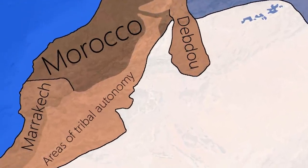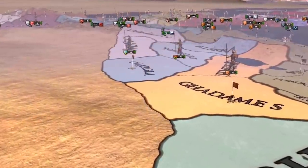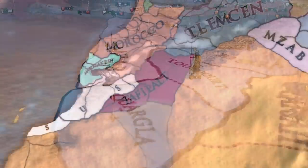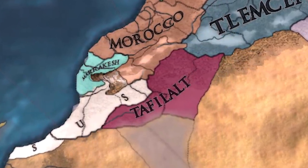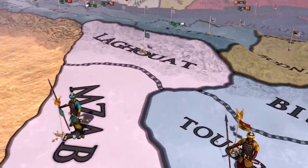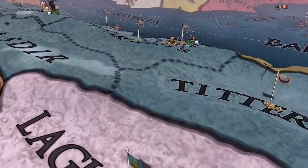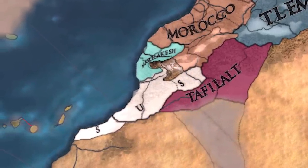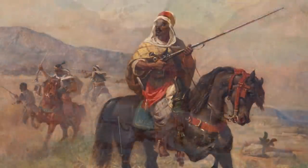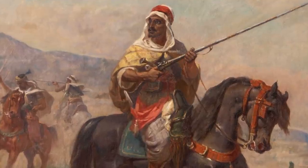Morocco had a lot of autonomy in the south of the country, with tribes controlling the region. This was known as the Bledes Seba, a historical term referring to the lawless areas that the Moroccan Sultan had no control over. One person I spoke to suggested replacing the Tafelot tag with a stateless society. I finally was able to find a bit of flavour about Souce, which has basically none in game. The Souce region experienced religious and political unrest around the time of EU4, and was also rich in minerals and wealthy. I think there's quite a lot of things that could be changed in Morocco to make it more historically accurate and fun. It would be great to get your thoughts in the comments about whether adding more flavour to Souce and a stateless society would improve the game.